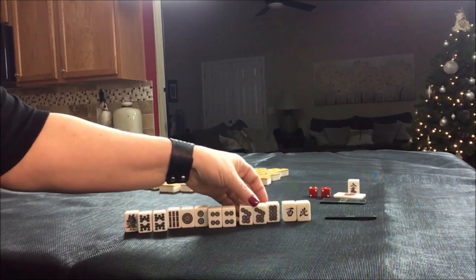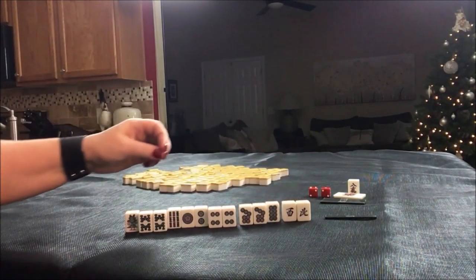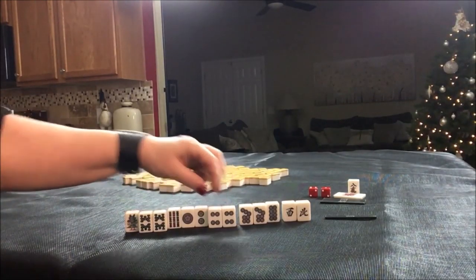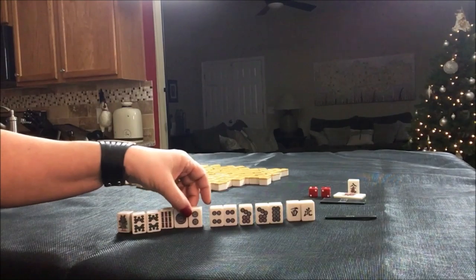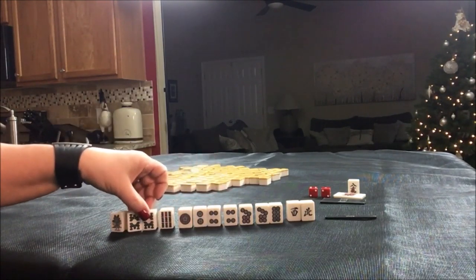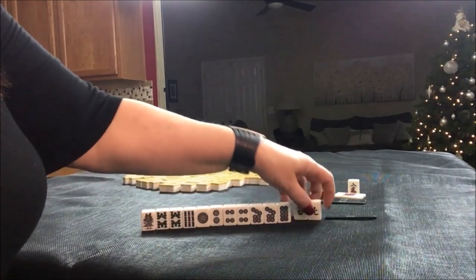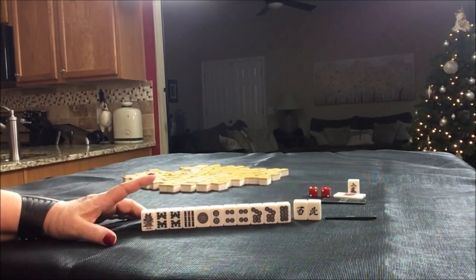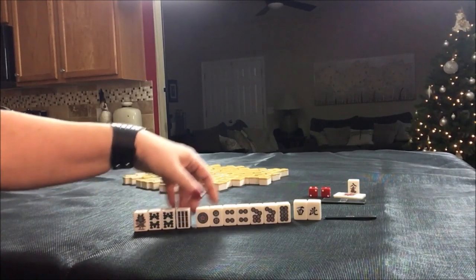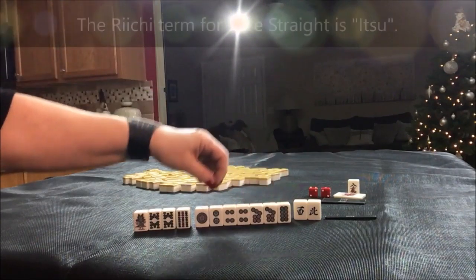We have three pairs. I think I would start by discarding these winds. Even though we have pairs here, we do have potential chis: one-two, two-three, eight-nine-nine. So I think what I would do is discard these first and play Pinfu. We even have a little bit of an opportunity for a pure straight.